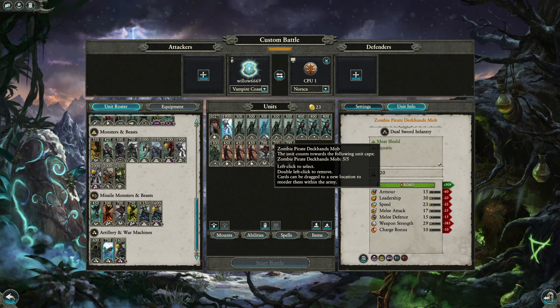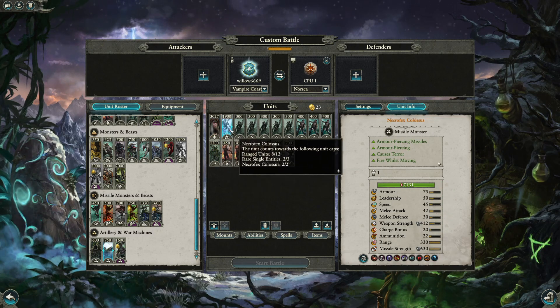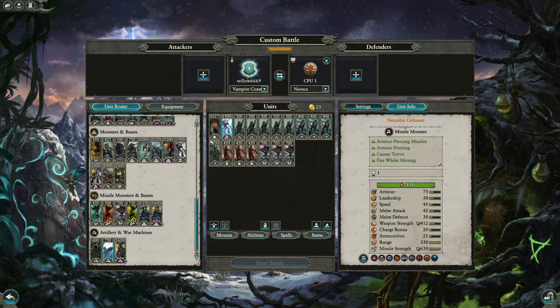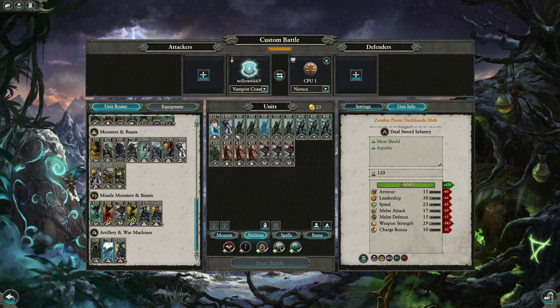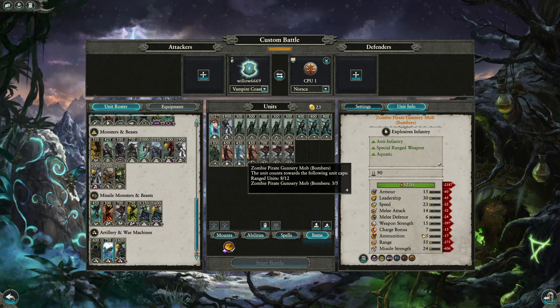Drop deck gunners can run away from Norsca and support each other against manticores, while Noctilus can shoot threats. Necrofex drop zombie summons around them and hold the frontline well. The general setup: a frontline of zombie deckhand mobs, then bombers behind, with Necrofex defending the bombers' backs. Two zombie summons fill gaps in case something runs through into the bombers — defending the bombers is critical as that's your main infantry-killing power.